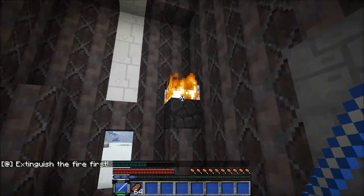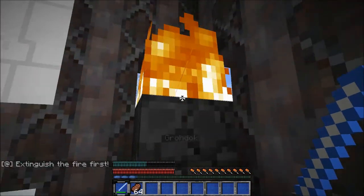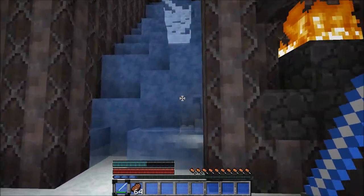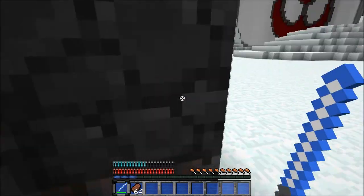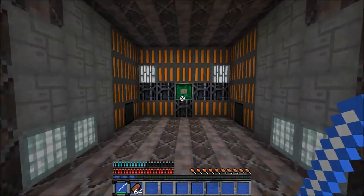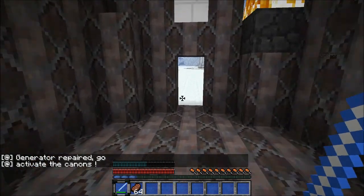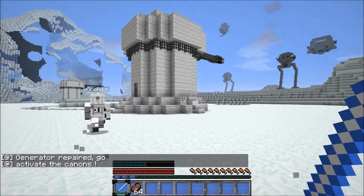There we go. There's more fire. I'm extinguishing it. I can't extinguish it, it's too tall. Well, maybe we didn't need to. Let's try doing that again. Can you use your Jedi powers? Generator repair — go activate the cannons. The doors are open. Pull those things up. Come on, let's fire the cannons. Don't do it yet, I want to see it.